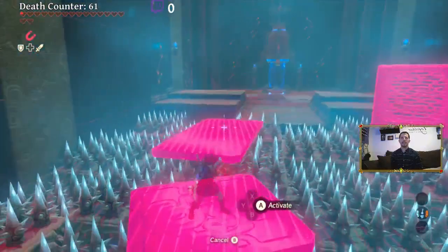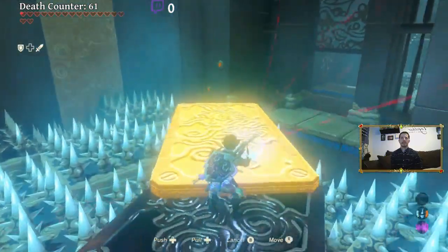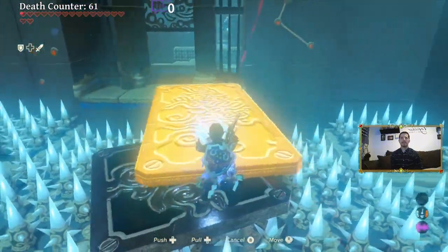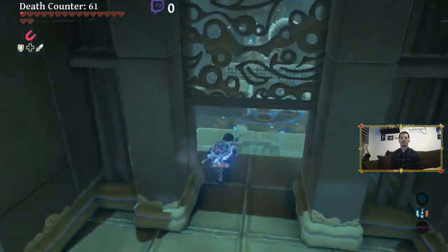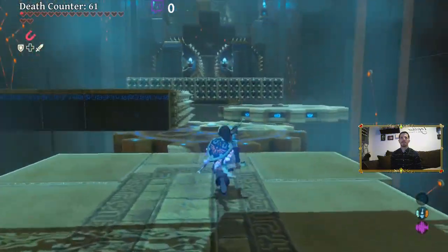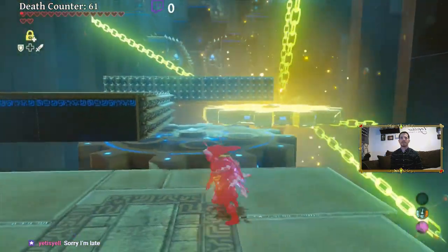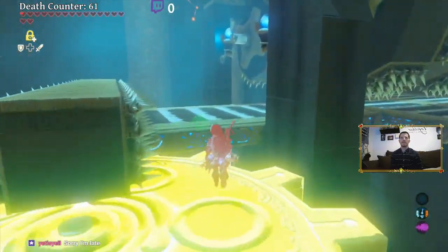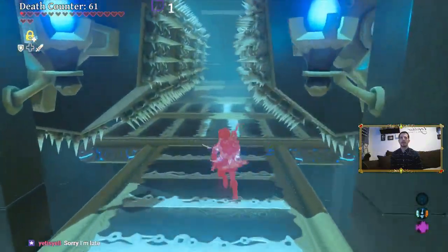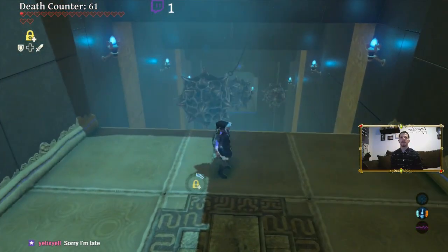I guess I need this again. I was going to try to make the jump again but it's just going to kill me and we don't want to die again. Almost knocked myself off! Okay, here we go. Alright, first room done. Now we got to use Stasis just like last time. Got through just like last time.